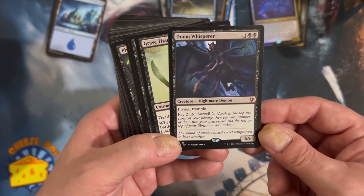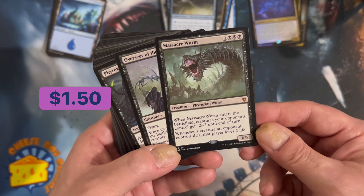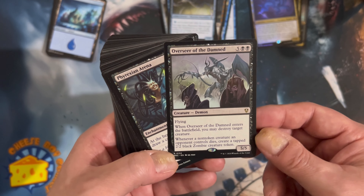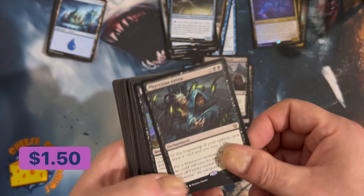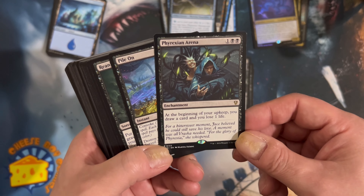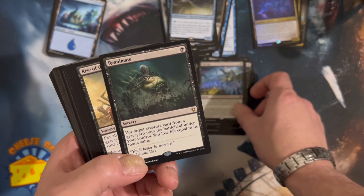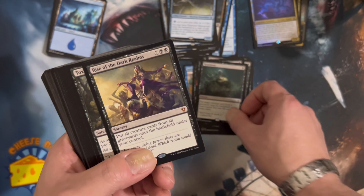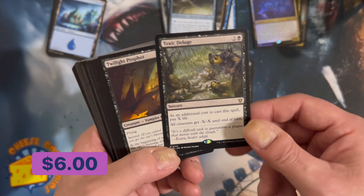Doomed Dissenter, flying trample, Grave Titan - big beefy dude that's been around. Massacre Worm - another big classic creature. Overseer of the Damned. You've got a lot of surveil, a lot of counter stuff, but then also some big beefy creatures. Interesting to see how this would run. Phyrexian Arena for card draw, Pile On with convoke, Reanimate, and a return-all-creature-cards-from-all-graveyards-to-the-battlefield spell - that's amazing. Toxic Deluge for a little board control.